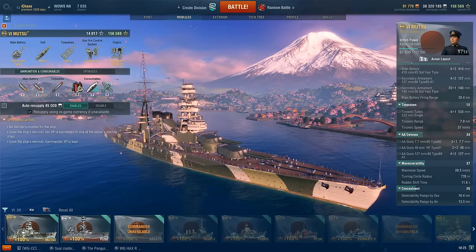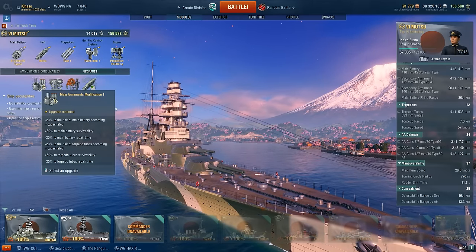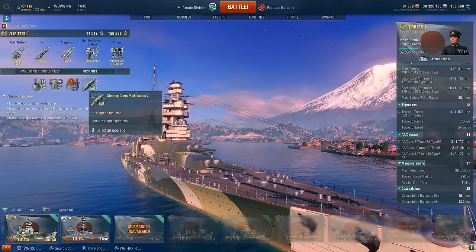In terms of modules, what you want for your Mutsu is Main Armaments Mod 1, then Aiming Systems Mod 1, Damage Control 1, and then Steering Gears Mod 2.